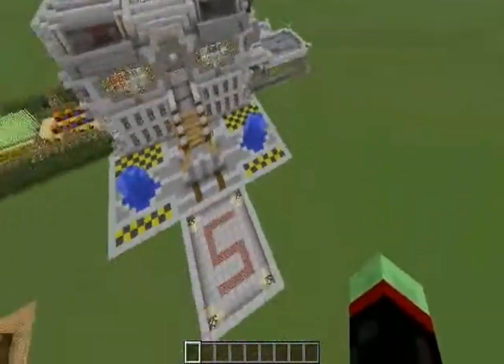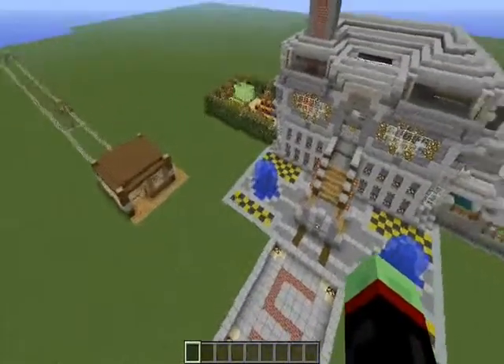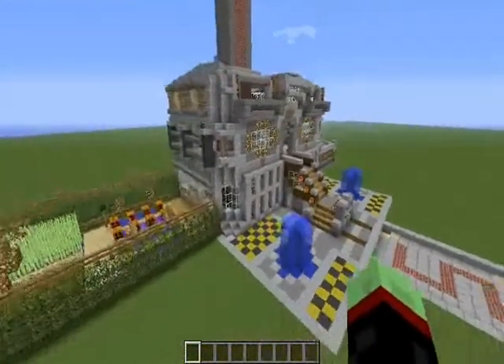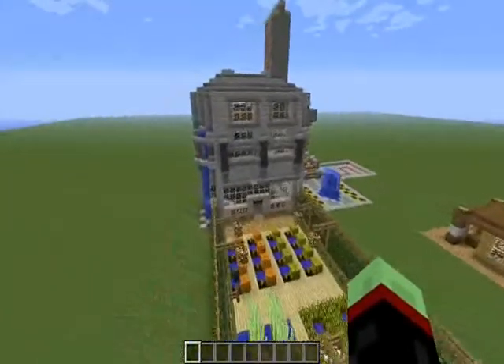As I get more things built, I'm going to add more stuff. But for now, this is what I got. So I'm going to go ahead and give you guys a tour. This is my house — this is the Scrumtopia mansion.